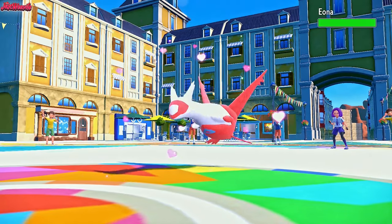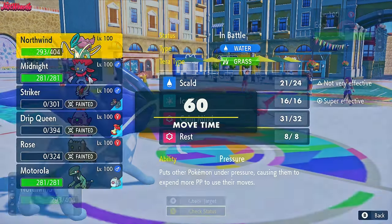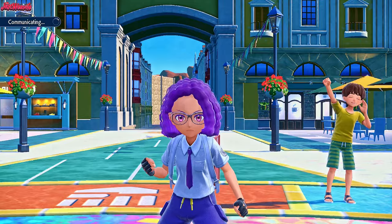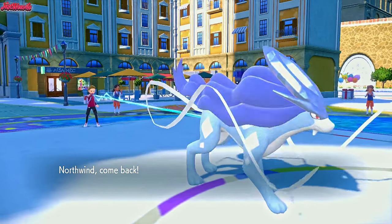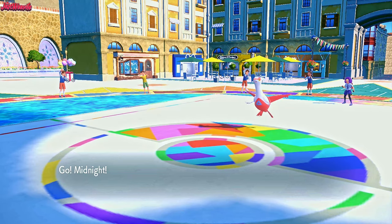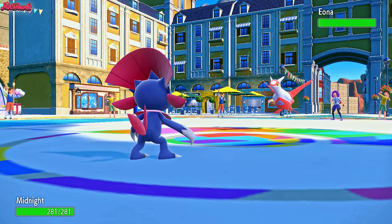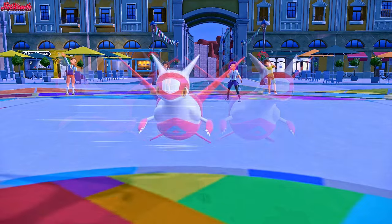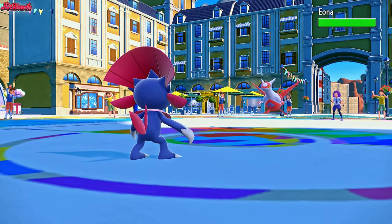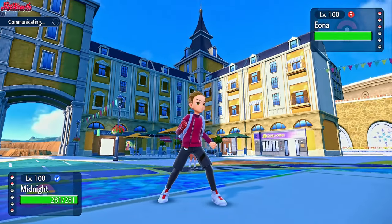Eona — that's going to be the Latias. Latias comes in, the Reflect wears off, which is nice. Now we're going to go straight into Weavile because we are immune to one stab and don't die to a Draco Meteor from this thing. So we go straight into Weavile and go for a Knock Off. Midnight comes in. They go for an Agility — ooh, that's scary. Let's go for a Knock Off — I think we should be alright. They withdraw anyway. Are they going to go Incineroar? Blaze comes in — that's the Incineroar.